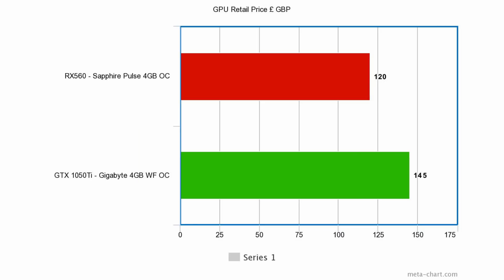On retail pricing: the Sapphire Pulse RX 560 4GB OC version retails at £120, while the Gigabyte GTX 1050 Ti 4GB Windforce OC version currently retails at £145.